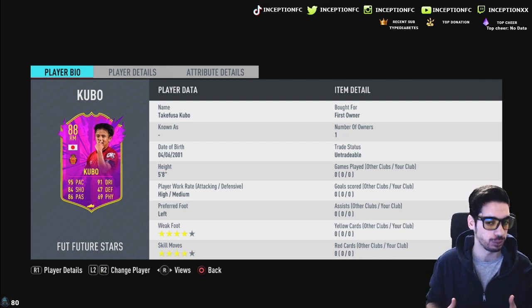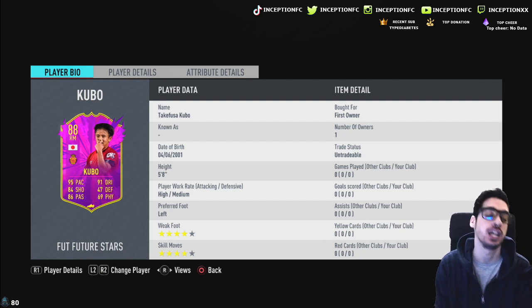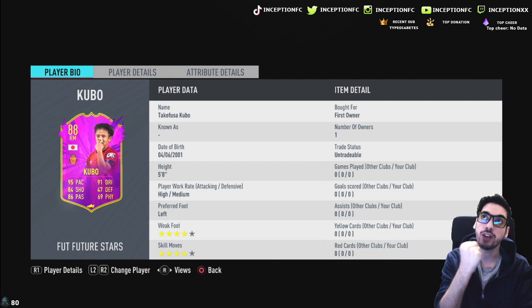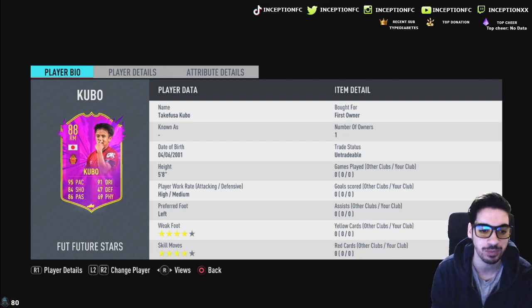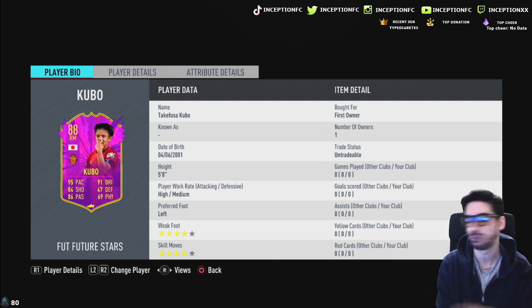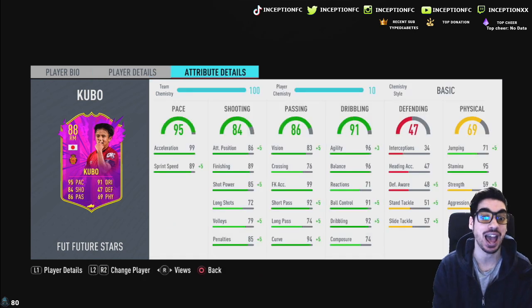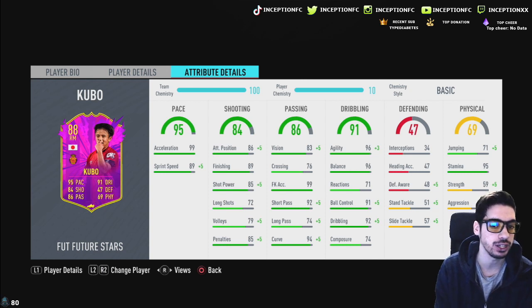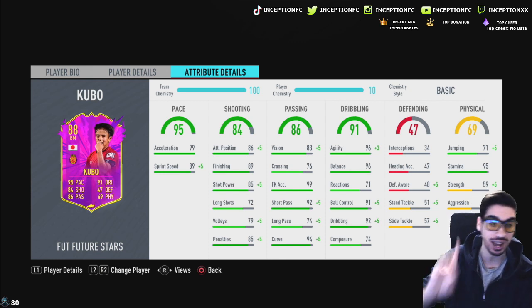He has all the bare minimums to make him a usable player, so it should be very exciting to test out in game. We have a player who is five foot eight with high-medium work rates — thank god he's not high-low work rates. Because I have Nakajima from FC Porto and I wish he was high-medium, the high-lows drive me insane. Four-star four-star, left-footed. The basic chemistry style card actually gives some good boosts: 80 pace, 89 finishing, 89 shot power, 94 sprint speed — not bad at all.